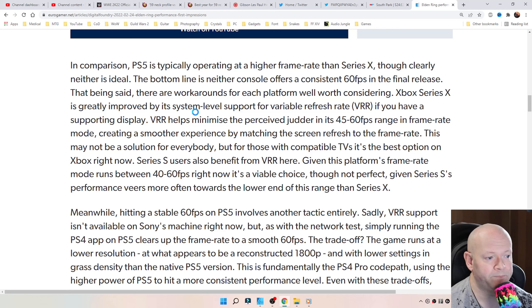There are some workarounds for each platform worth considering. On Series X, it is greatly improved by its system-level support for variable refresh rate if you have a supporting display. VRR helps minimize the perceived judder in its 45 to 60 FPS framerate mode, creating a smoother experience by matching the screen's refresh rate to the framerate. This may not be a solution for everybody, but for those with a compatible TV, it's the best option on Xbox right now. Series S users also benefit from VRR, given its framerate mode runs between 40 and 60 FPS, though performance veers more often towards the lower end.